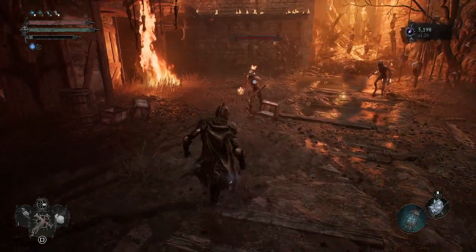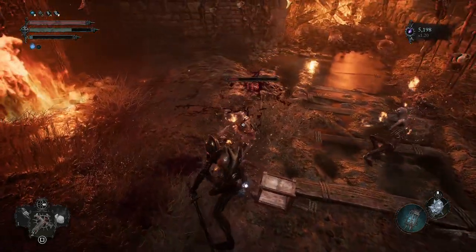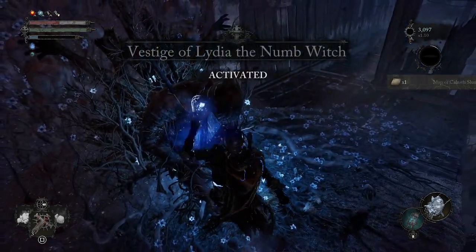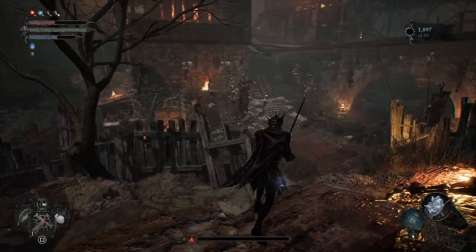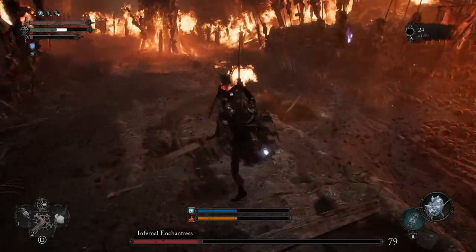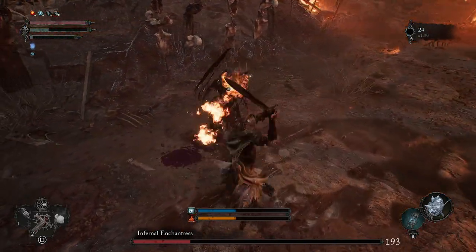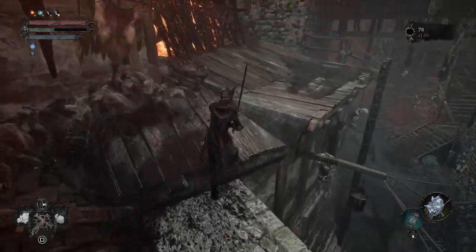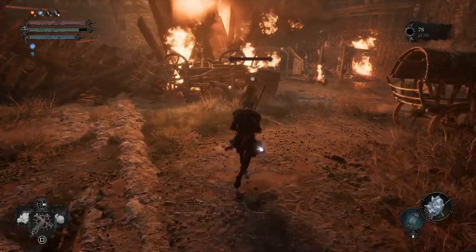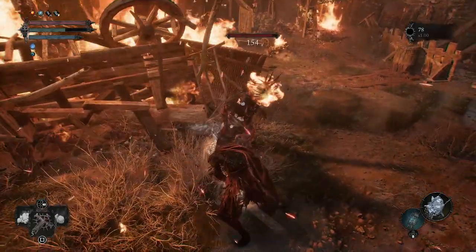The first of two saintly quintessences found in the fiery Village of Cowrath comes not long after you reach the Vestige of Lydia the Numb Witch, just before the Cowrath slums. If you're not certain you've made your way there yet, this is well after you fight the Infernal Enchantress sub-boss. Navigate the slums until you come out to an area with a regular Infernal Enchantress enemy hanging out near a massive bonfire.